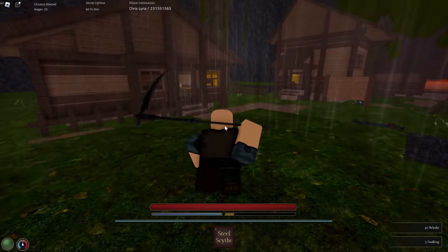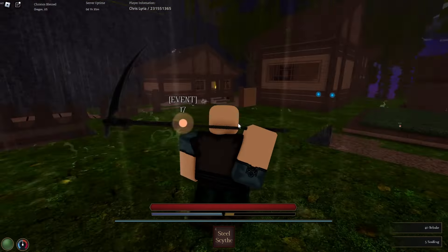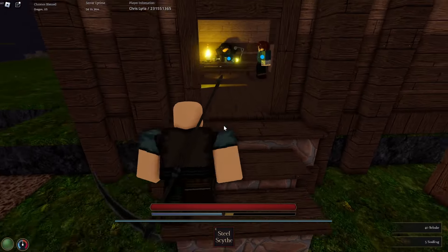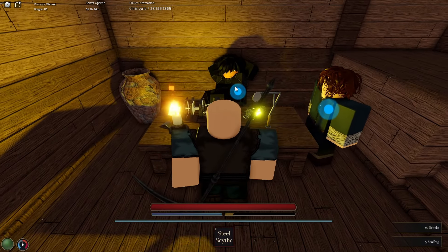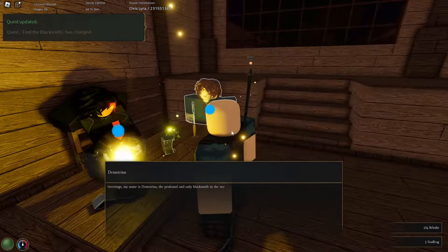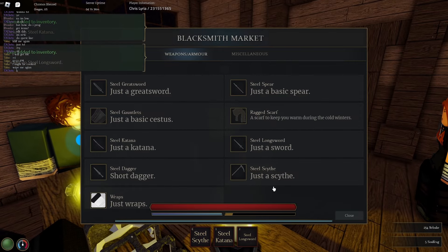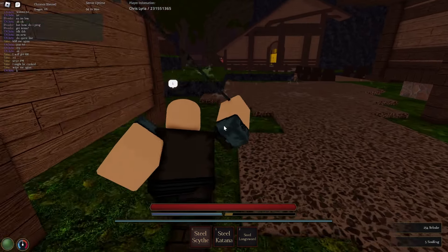All right, boom — we got a little scythe. So we went to the blacksmith, we talked to this guy, and we actually have a variety of options. Check this out: we got dagger, katana, short dagger, steel long sword, wraps — a whole bunch. But you know, I picked the scythe out of everything else.